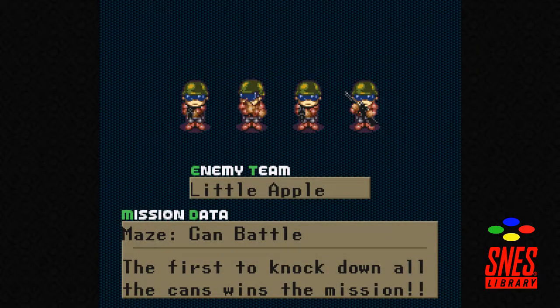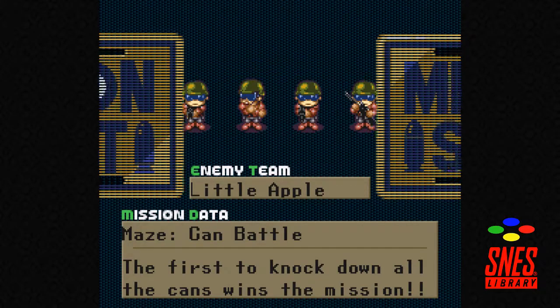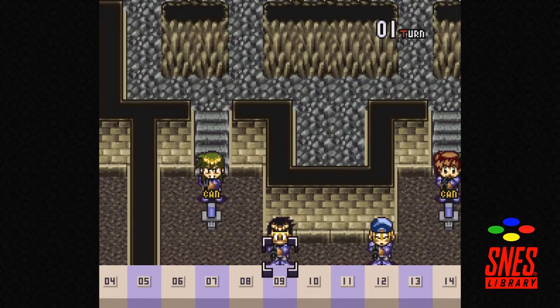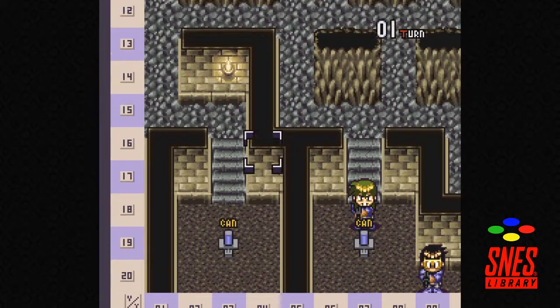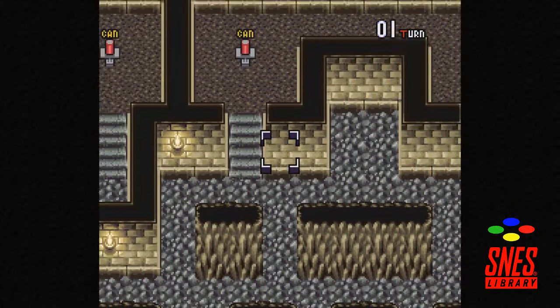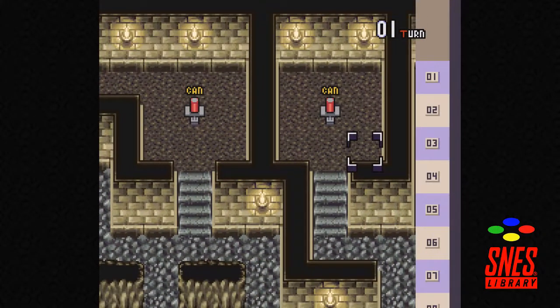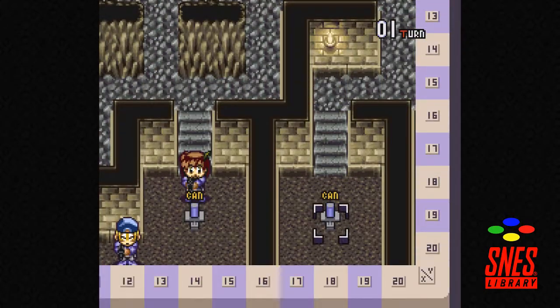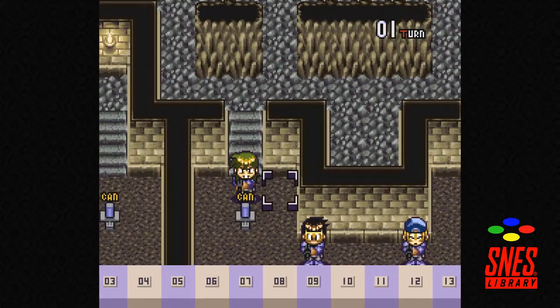You get a bonus for getting the gold rank, but I'm probably going to do those off-camera. I definitely want the bonuses because they seem really useful, but the on-camera thing is just going to be beat the mission casually. Okay, the blue cans are already mine — I see.